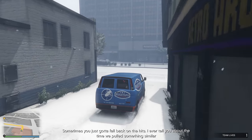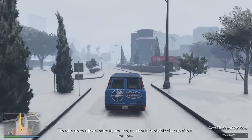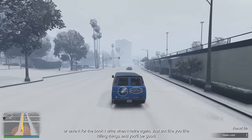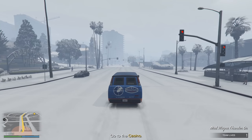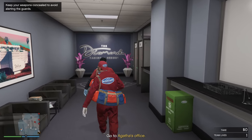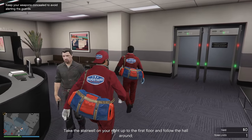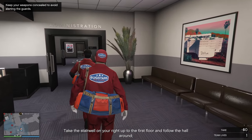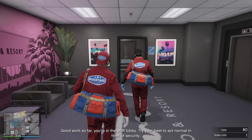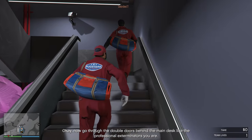When you do the Bug Stars approach — and by the way, we did this on New Year's Eve when the snow was still here — you have to get in the Bug Star truck and drive to the back of the casino, where you're greeted at the staff entrance. Once you enter the building in the Bug Star suit, you don't have immediate access to the vault. As you can see, our costumes only allow us to go to certain areas — some dots on the minimap are white, some are red. That's why I believe the money truck entry is way better, because it automatically puts you into the vault.